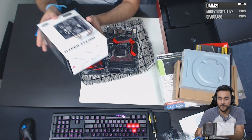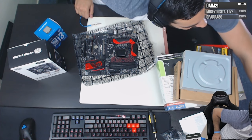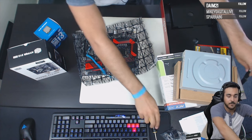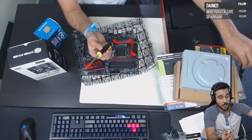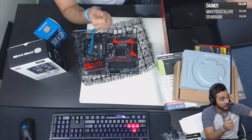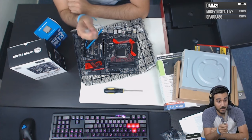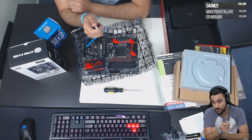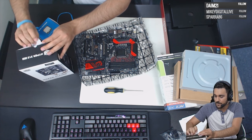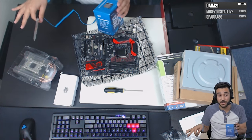Now I'm going to install the CPU cooler. This is where things can get a little complicated, especially with these Hyper EVOs. Tools required for this job include an ESD strap, a basic screwdriver, and a knife for unboxing. I'm unboxing everything right now so I have it ready to go.